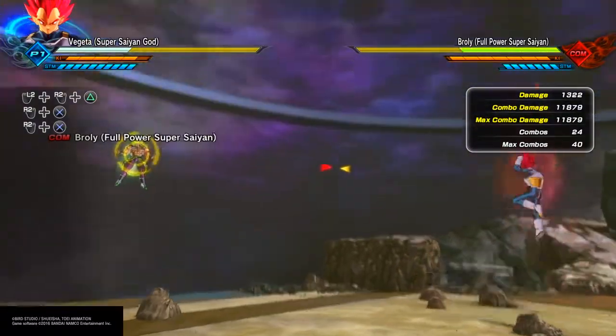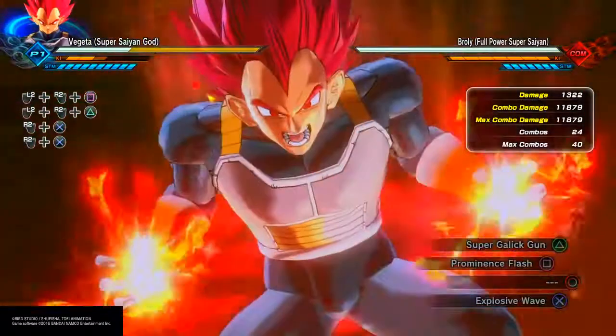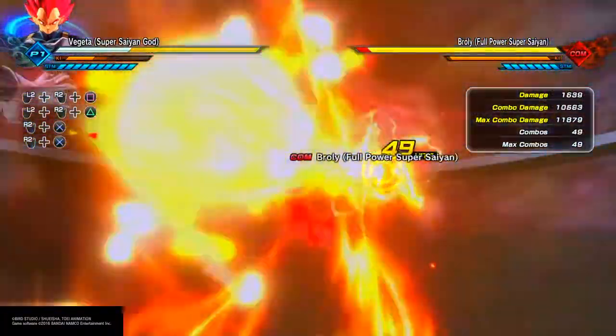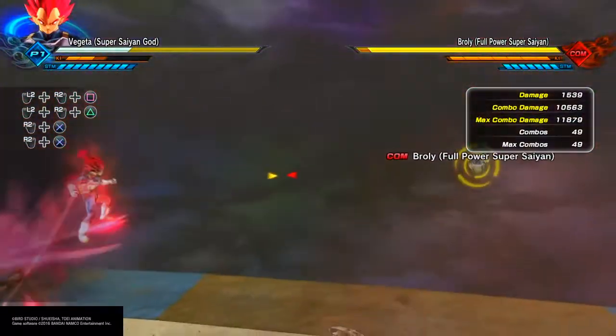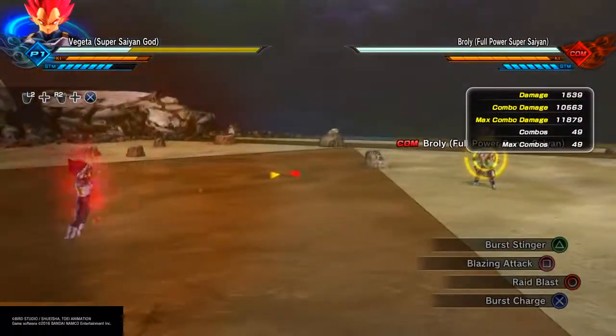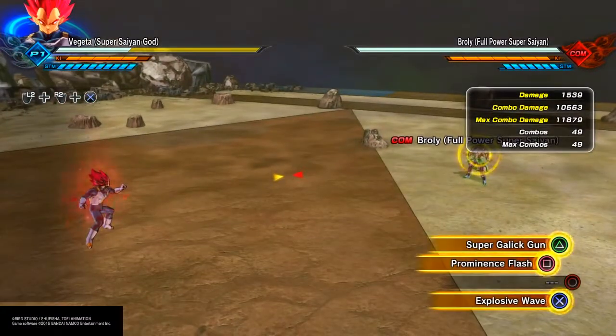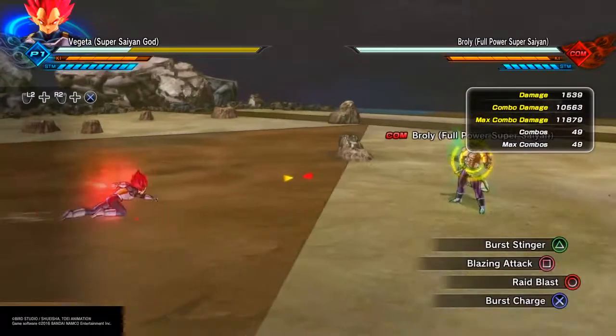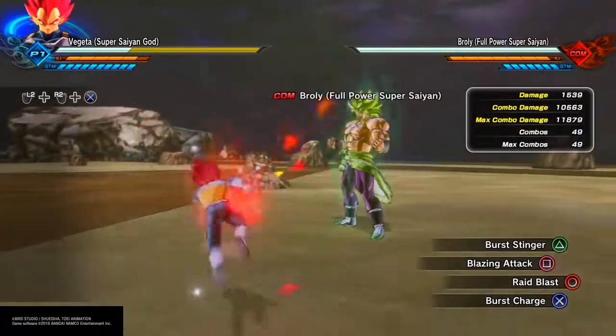Prominence Flash — oh my god, that speaks for itself. Explosive Wave — that's your evasive, you know what that is and how to use it.